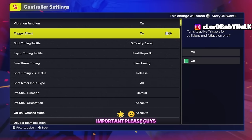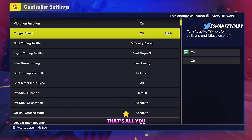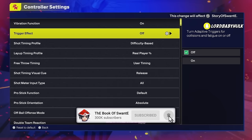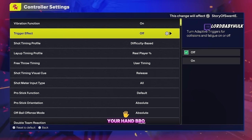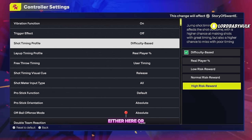Trigger effects - this is very important. Please send this video to your friends. When I play with randoms, especially the old heads, all you hear is that clicking sound in their controller. You can't play like that, it's disrupting you. The trigger effect is messing with your hand - when you dribble, it's going to intimidate you and mess up your shots. Turn it off, guys.